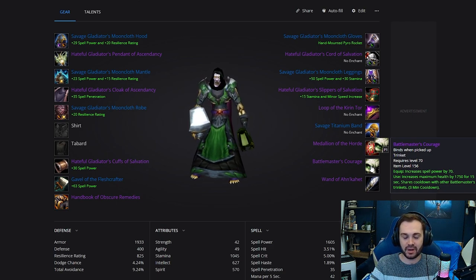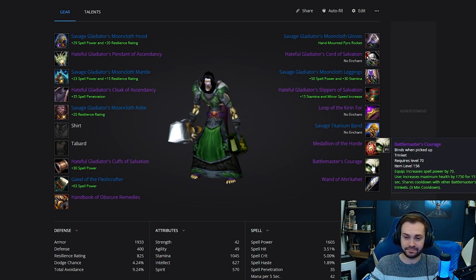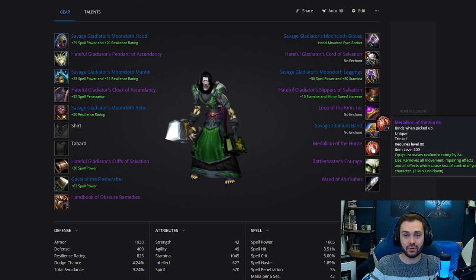Then we've got the level 70 Battle Master's Courage — this is the upgraded version of the level 70 spell power Battle Master trinket. This is probably going to be the best survivability option until Living Ice Crystals is available or the Battle Master that requires arena rating. We've also just got the Medallion of the Horde, which is going to be available in the first week and is going to be approximately 30k.